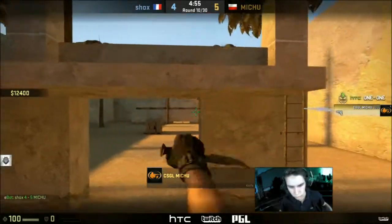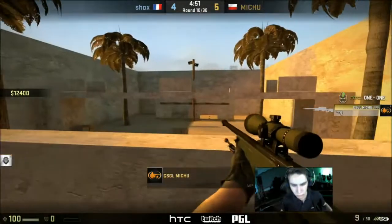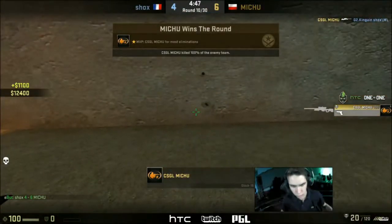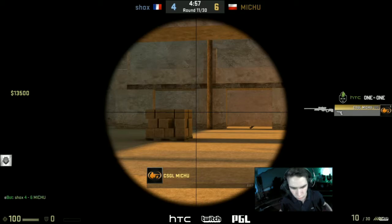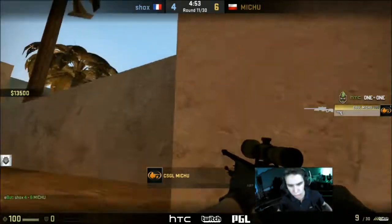Round number 10. He's trying to use the knife to increase the movement speed, bait out a shot. Find Shox dropping back down. Now he's at the pillar of doom, and Mihu. Second peek, perfect. The difference there is Mihu's actually slide peeking stuff from the top, where Shox would do that crouch peek. It's an opportunity for both players. Missed out.